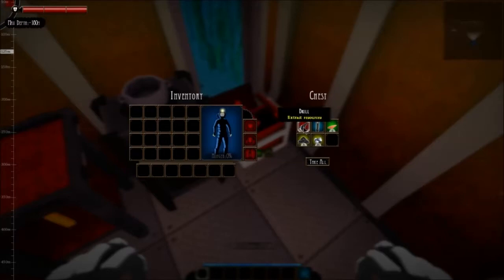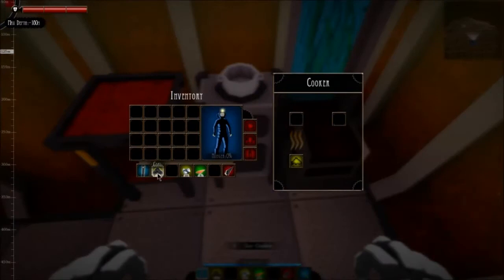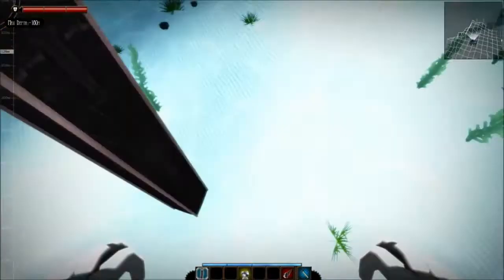First thing I normally like to do when I come in here, I open up this chest. Inside you will find your equipment and all that you will need to survive. We put our coal in here and we start cooking that meat off to start off with.